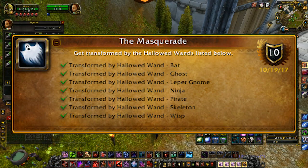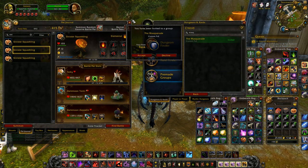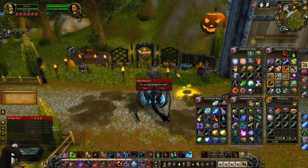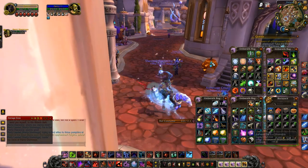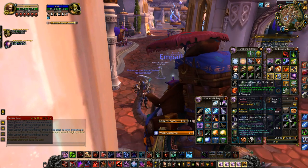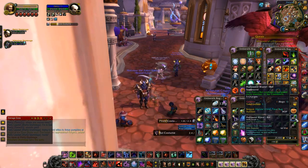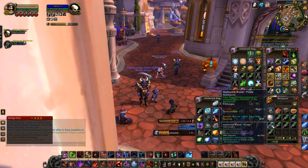The Masquerade: get transformed by all of the wands listed in the achievement. This one is actually pretty simple now. Wait until you either have all of these from Candy Buckets, or buy them for 2 Tricky Treats each for a total of 14 Tricky Treats, and then check the pre-made group finder for Masquerade. Odds are, someone is willing to use the wand on you while you use your wand on them. You can also make a trial account and use that to put it on your main, but really the pre-made group thing seems to be the easiest — I was able to do this in under 3 minutes.